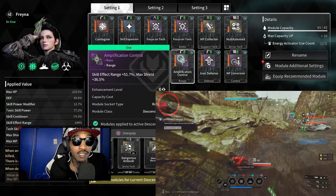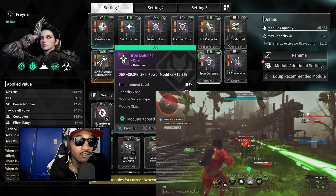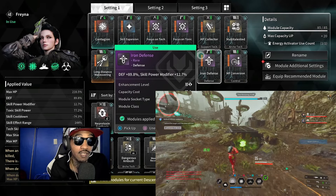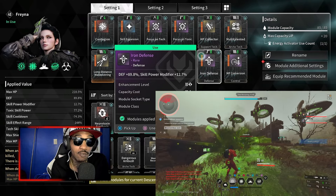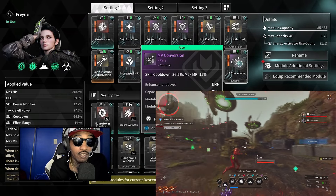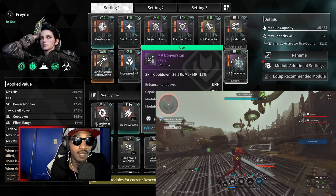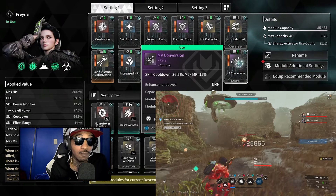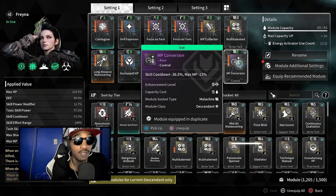We also get max shield plus 36.5%, which is okay. Next we got Iron Defense: defense plus 89.8%, and a skill power modifier plus 12.7% for a little bit of extra damage. Then we got MP Conversion: skill cooldown minus 36.5% and max MP minus 15%. You'll be killing so many mobs you won't even notice the MP is missing because you'll just basically be picking up blocks of MP.